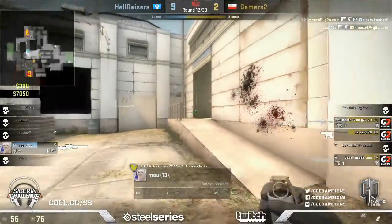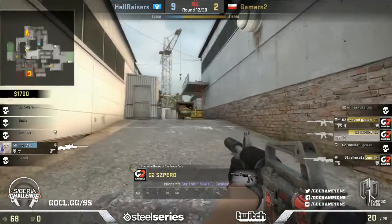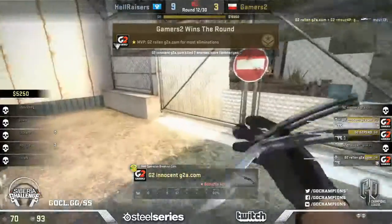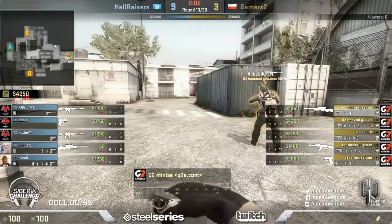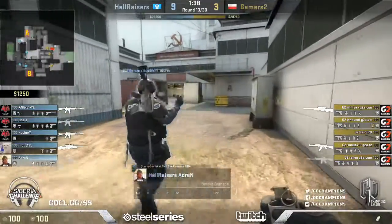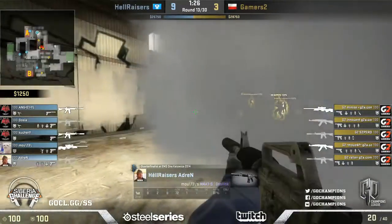That means guns, that means cover. Adrian has been dropped - it's a two-on-five and Hellraisers are in real trouble. Kutcher gonna get blindsided from vents. The last man standing can't pull anything out. He'll back away - to be fair if I was Gamers2 I'd almost be tempted to just make sure I was saving as many guns as possible. They can't afford to throw away weapons. Ralan - perfect crosshair placement there. This is something pros talk about a lot: crosshair placement is so important in Counter-Strike. If your crosshair is in the right place, you instantly get that shot. It allows for your reaction time, allows for things like flashbangs.